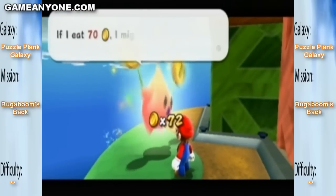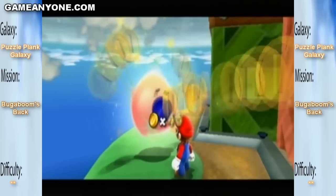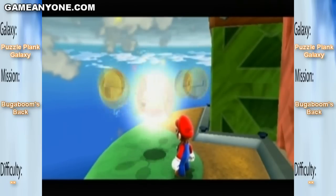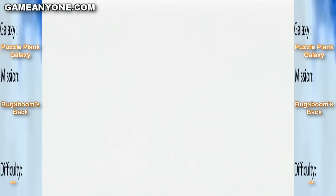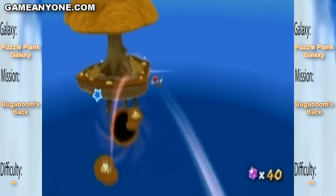Yeah, yeah, yeah, here. Take my coins. It's weird — you have to aim the star bits into its mouth, but when it's coins, it just automatically eats the coins. That's weird. A new planet was born! Cool, I guess. And a pink star launcher.